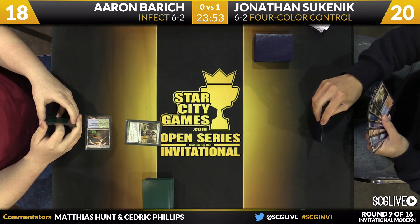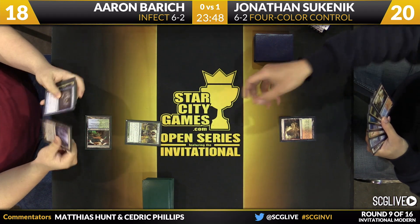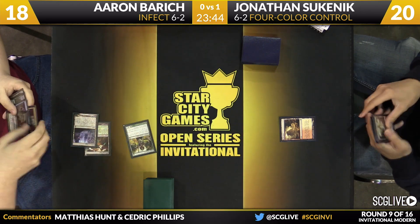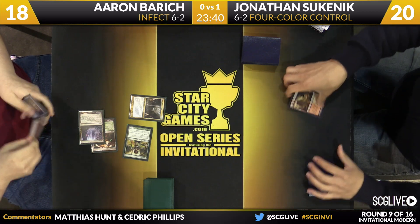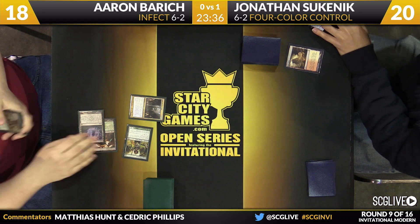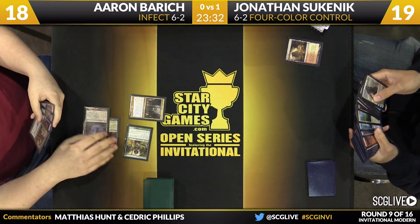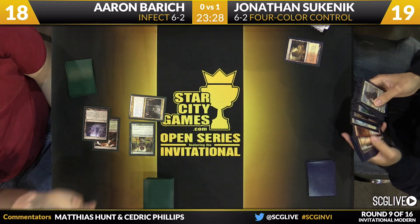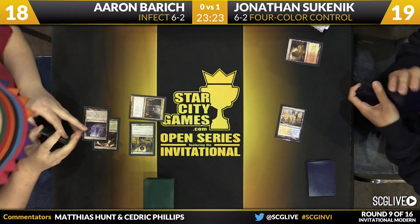Both these players are six and two. Barrage starting off with a Noble Hierarch off of a Breeding Pool, while Sukenik just plays an Arid Mesa. This is a matchup I would think is good for Jonathan. He has a lot of one-for-one removal — four Snapcaster Mages, four Path to Exiles, four Lightning Bolts, two Lightning Helix, two Electrolyze. That base is one of the strongest things you can do against Infect.